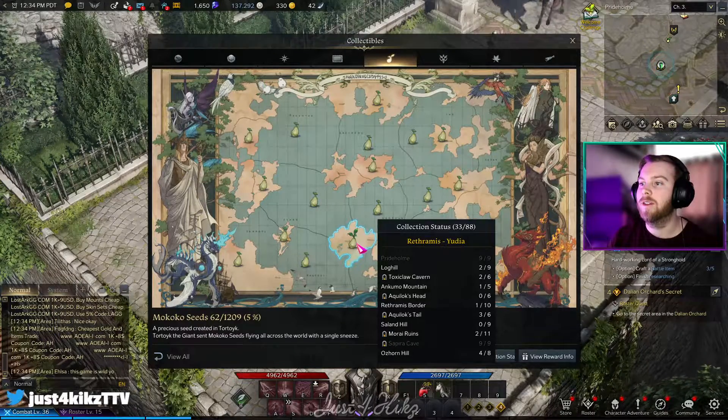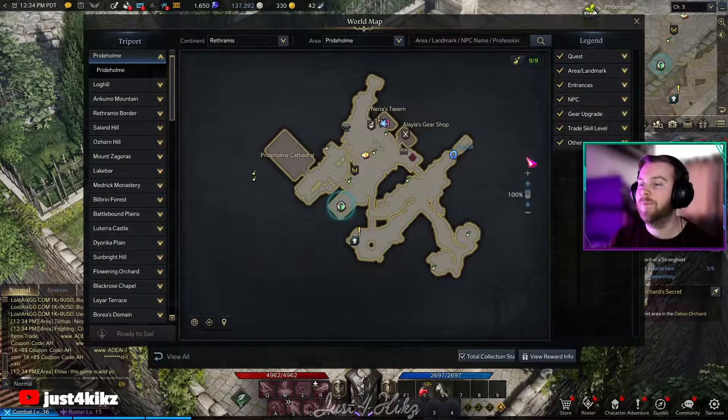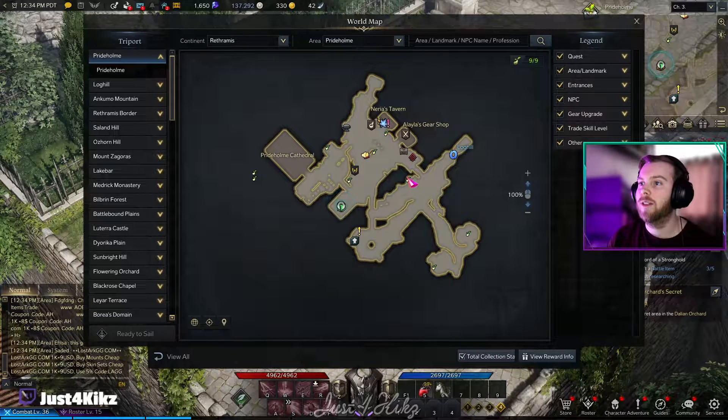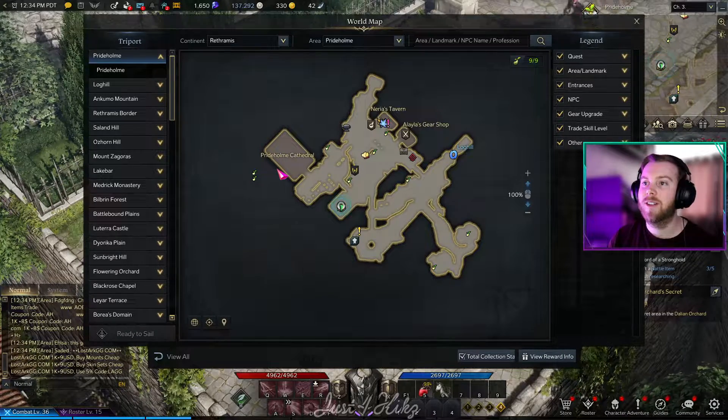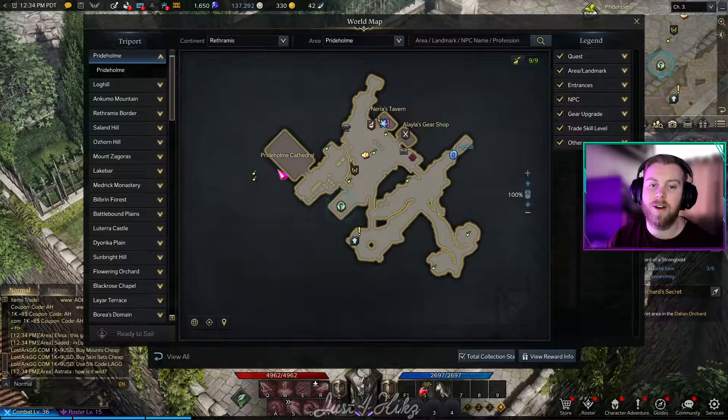Today we're going to start in Prideholm and there are currently nine. Here are all the different Mokoko Seed locations if you want to go based off this — it does require a little additional maneuvering. Let's get started with those.